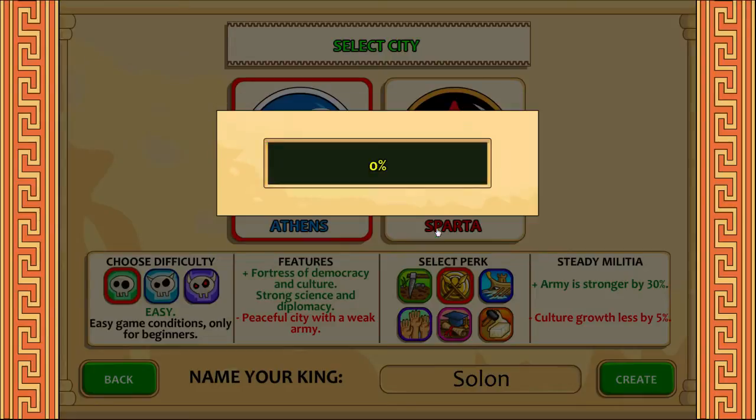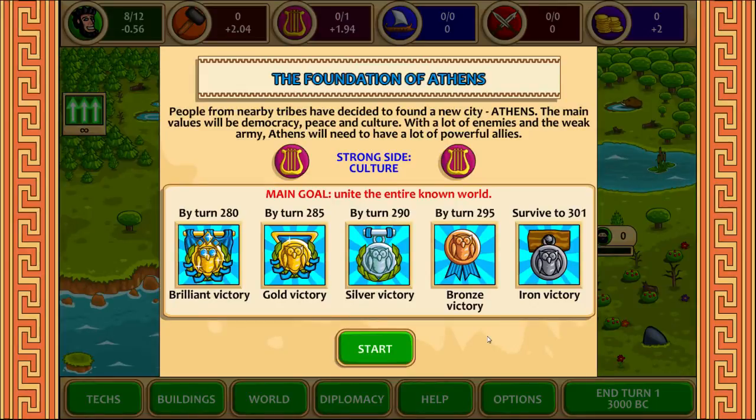Let's go through the tutorial as well. The foundation of Athens — people from nearby tribes have decided to found a new city, Athens. The main values will be democracy, peace and culture. With a lot of enemies and a weak army, Athens will need to have a lot of powerful allies. Main goal: unite the entire known world. There are different turn limits, which I have not actually yet survived even to 301. So yeah, I haven't actually won the game yet. Let's start.